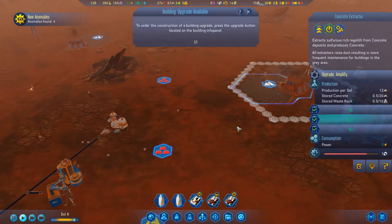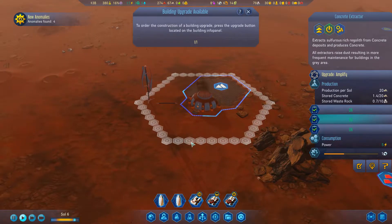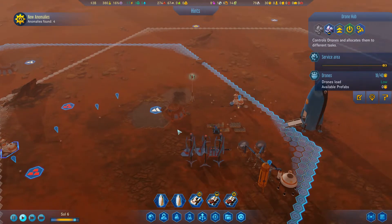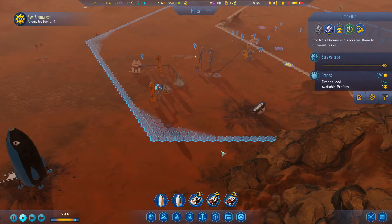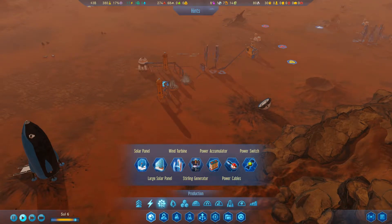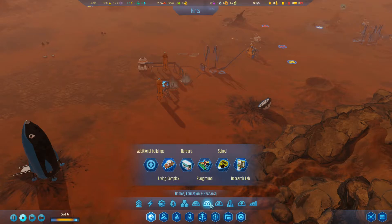I only have one concrete extractor right now - actually no, I have a second one here. Where is the concrete being stored? The drones are in range and picking it up. I have one drone hub here and another over there, but this drone hub doesn't reach here, so I probably need to build another drone hub to get drones working in this area.